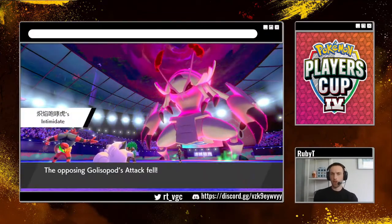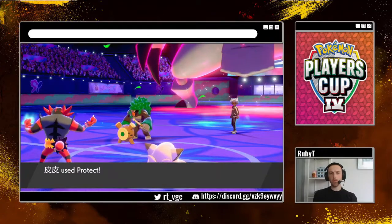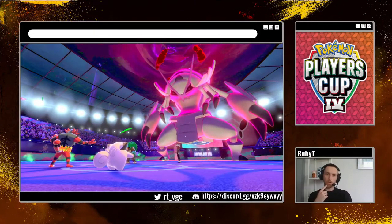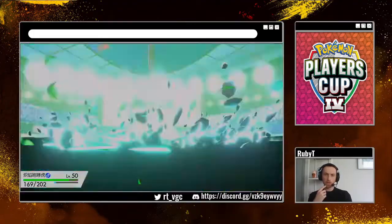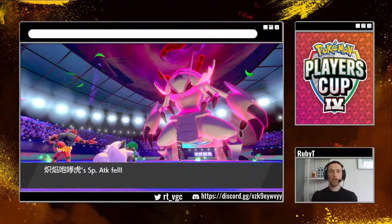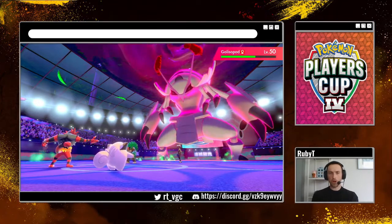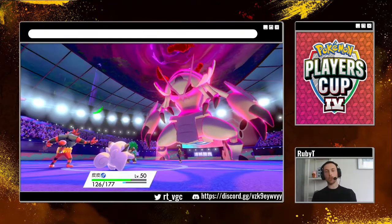We get Intimidate off, which is pretty sweet. Grassy Glide — we Protect, goes for the Grassy Glide into a Protect, even better. Max Flutterby again into that slot — pretty nicely taken. Two turns of his Dynamax successfully stalled, and we get some nice recovery again. Things are going fine and we still preserve Zekrom and Comfey in the back.